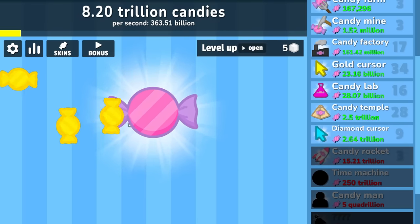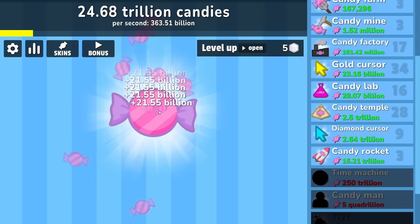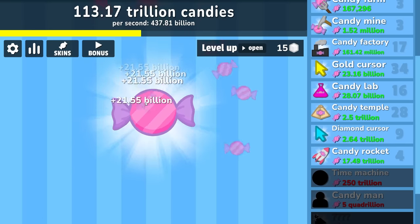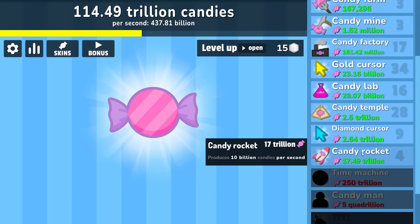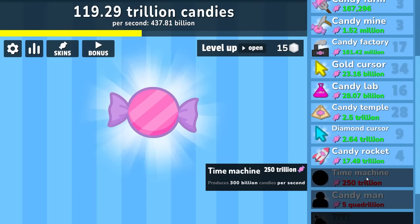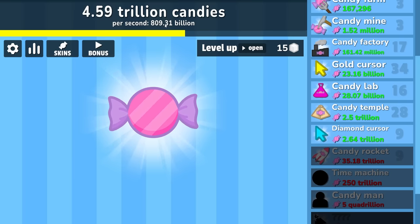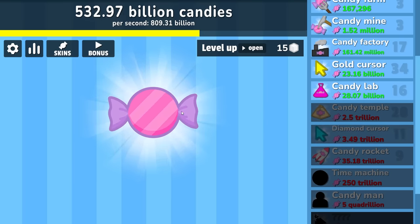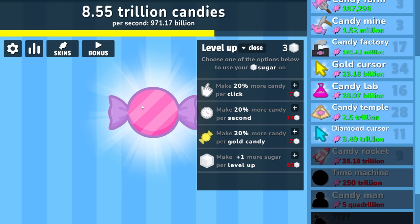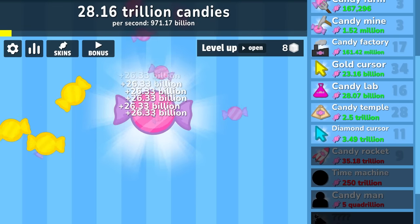So that's if we buy another diamond cursor and candy rocket, then grab these for 3-4 trillion dollars each, then buy another candy rocket. This is where I can feel the progress starting to slow — I've saved up 115 trillion dollars and it's going to be a little bit hard to reach the next 250 trillion. That is called a time machine — so I wonder if that's where we prestige. We're going to buy some candy rockets, which puts us up to almost a trillion per second, then some more diamond cursors. Very close to a trillion per second — so it'll only take 250 seconds naturally to get the time machine.